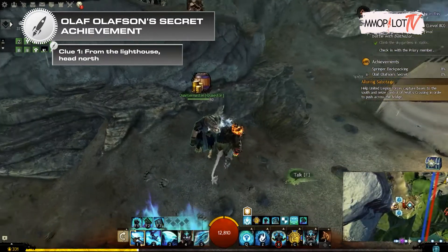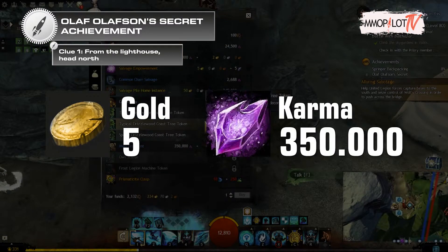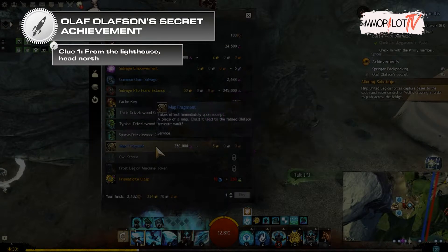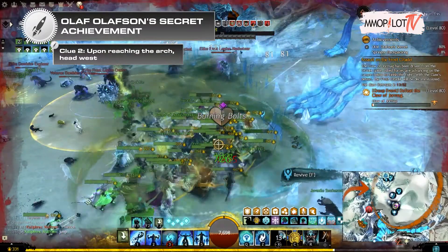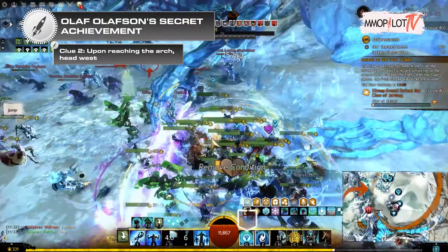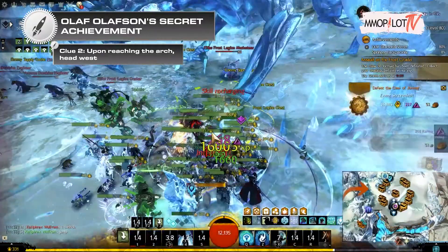Clue one — from the lighthouse, head north: you need to spend 5 gold and 350,000 karma for a map fragment that can be purchased from any United Legions Quester. Clue two — upon reaching the arch, head west: after completing the 'Defeat the Claw of Jormag' event, a chest containing the item is opened.